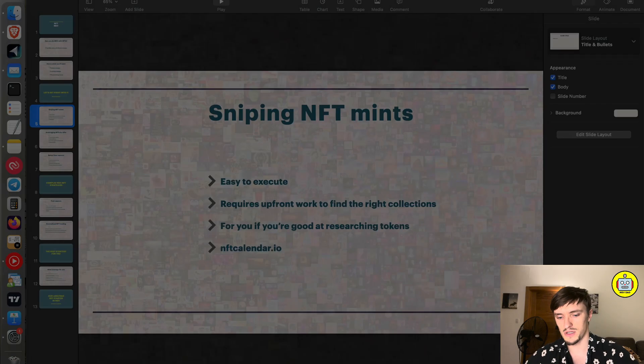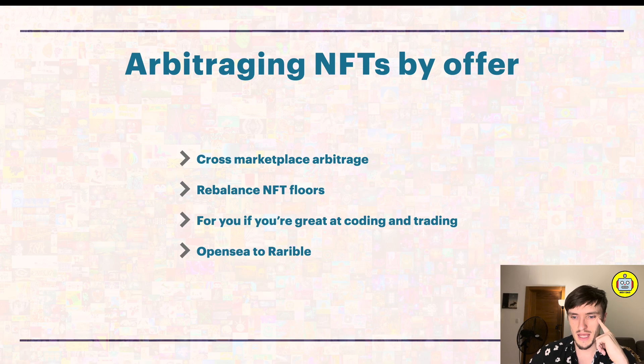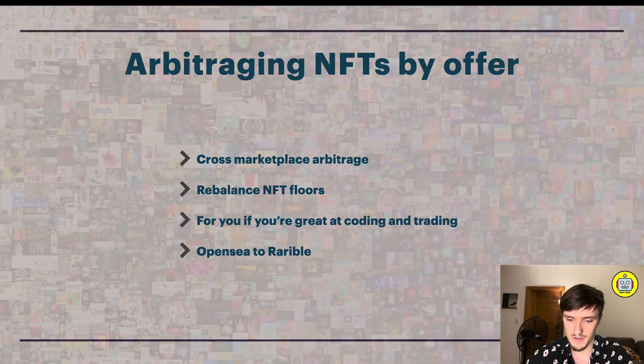Next: arbitrage in NFTs by offer. Arbitrage is simply buying at one marketplace and selling at another where there are price differences - you buy cheap at one place, sell for a higher price, and keep the difference. This is cross-marketplace arbitrage where you rebalance NFT floors, making the price equal across all exchanges that carry that collection. It's great for you if you're good at coding and trading.